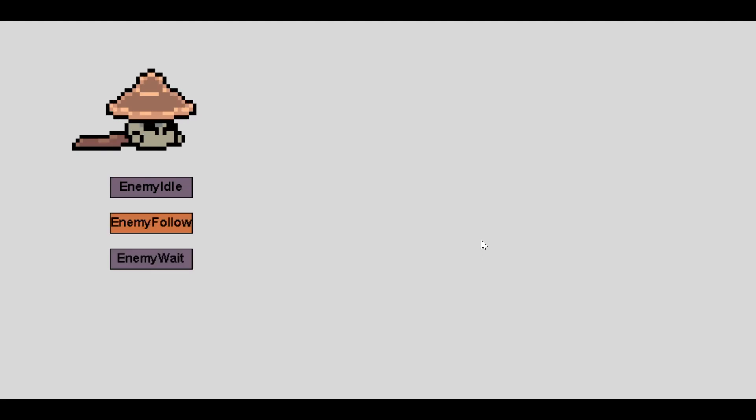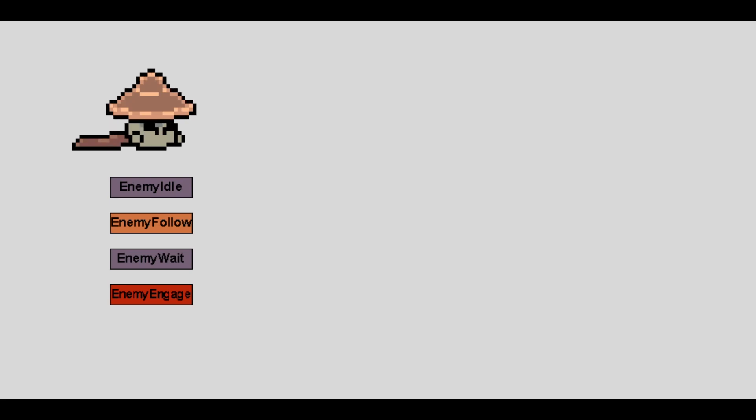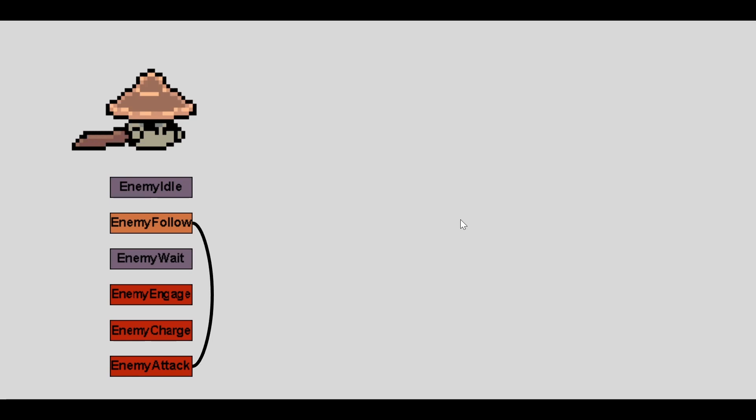So let's look at things how they are now with the new setup. The enemy first begins with the idle state, where it does whatever wandering, patrolling, or hanging out it does until it has a target. It then moves into the enemy follow state, where it will follow the target until it gets close enough to enter the enemy wait state, where for a small amount of time the enemy will stand outside of attack range, carefully waiting for the right opportunity. At that moment it enters enemy engage, where the mushroom warrior moves into actual striking range. Then we go into an enemy charge stance, where the enemy choreographs the attack or charges up for a stronger attack. Finally, they unleash their attack in the enemy attack state. If the target is still alive, it shifts back into enemy follow and continues that loop; if the target's dead, it goes back to idle.